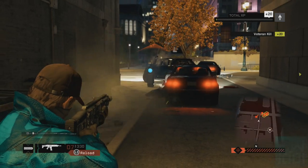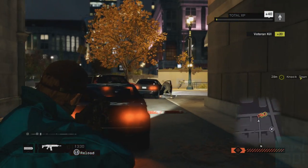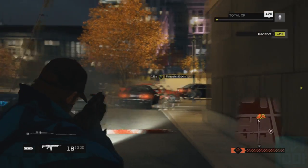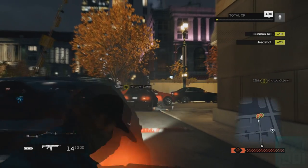So to unlock the Biometric Assault Rifle, what you have to do is go to two of the CTOS Towers. One of them is in Brandon Docks and the other one is in the Ward. You have to go to them, find them on your map, go to them and then just activate them.